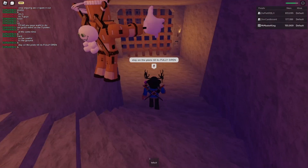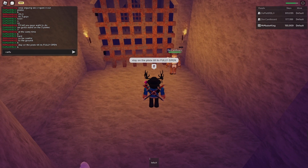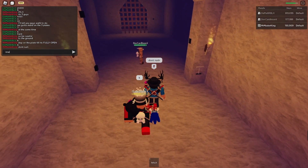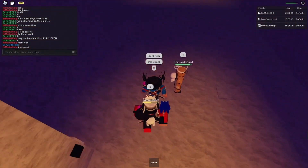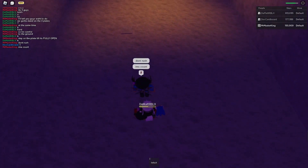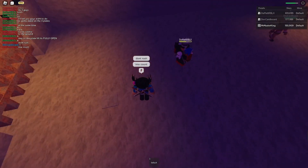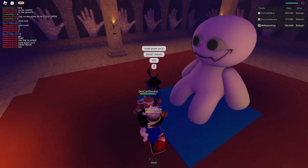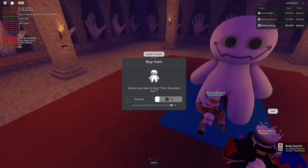After that it is pretty straightforward — you go down the stairs and end up here. After you pull the lever, be careful: there are going to be three plates on the ground. Each player has to step on one of them at the same time, which will stop the ball from closing and open the gate.